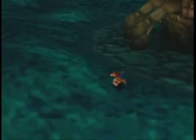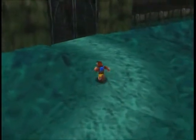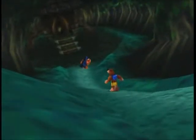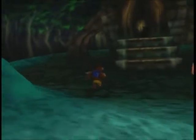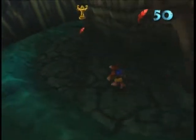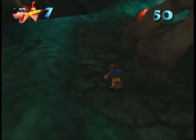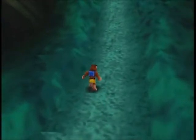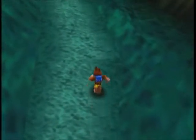Before we gain entrance to Mad Monster Mansion, there is another thing I want to show you guys. This gate over here can be destroyed by means of any attack whatsoever. And we have another miniature version of a tiny castle with a hole in the door. That means we won't be able to get inside, given the fact that we're too big for the hole. So we're going to have to find a way to resize ourselves in order to gain access inside the castle and find out what's in it. I guess we're going to have to ask Mumbo's help again.